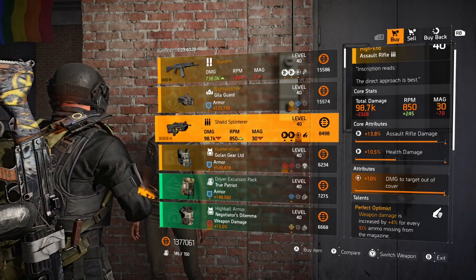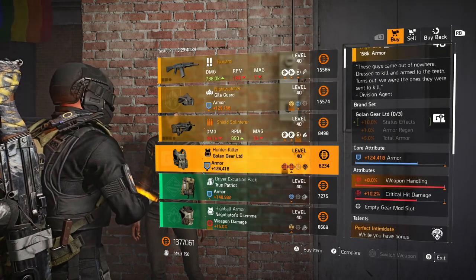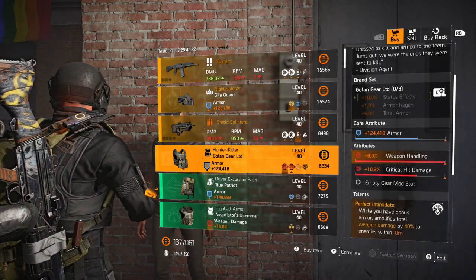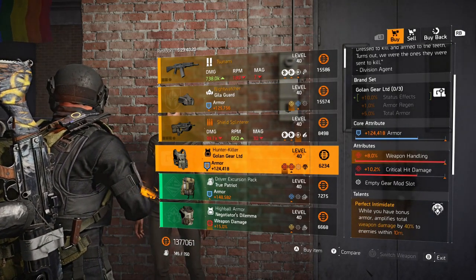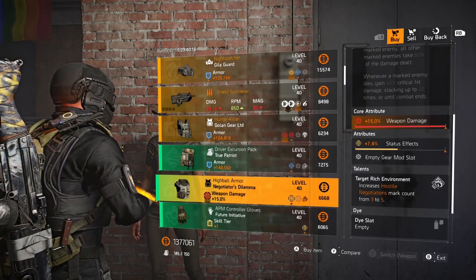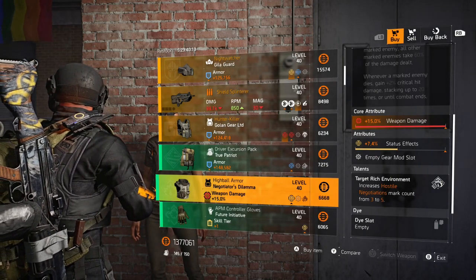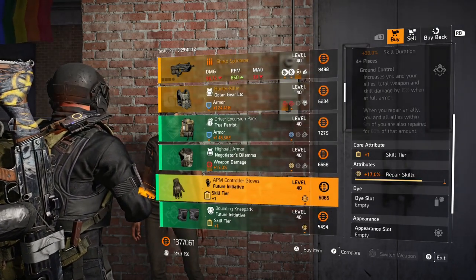To have this gun here you need to have killed all your DC hunters - if you haven't done that, this gun won't be here for you. Killing all your DC hunters will also give you the Hunter Killer chest - this one's not bad either, pick it up if you like. True Patriot backpack - I'm gonna skip it. The Negotiator's chest looks okay, maybe grab it for a PvE build.